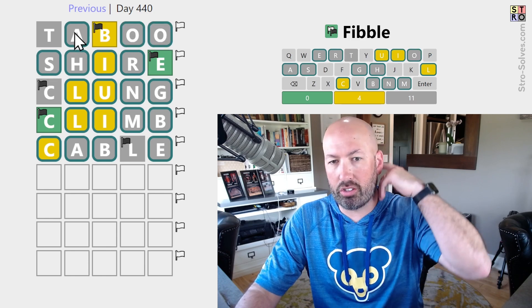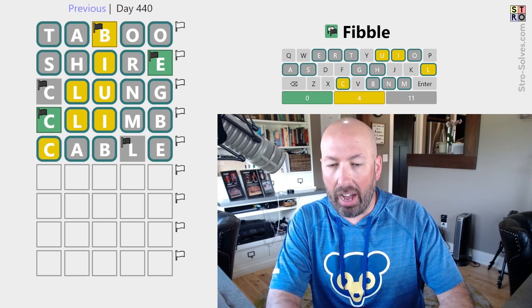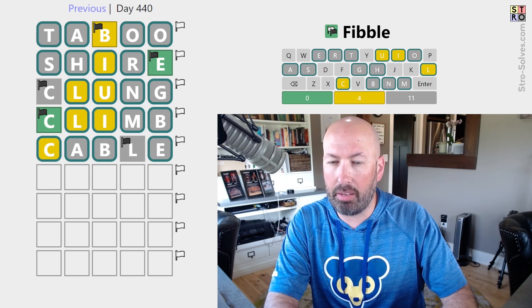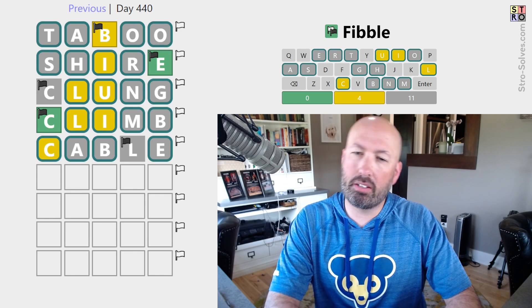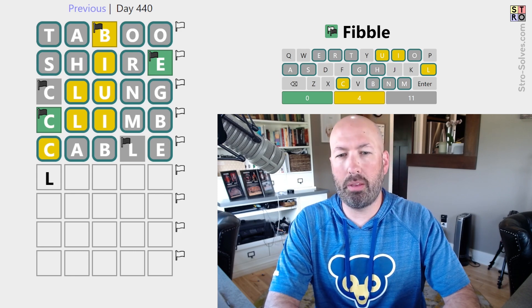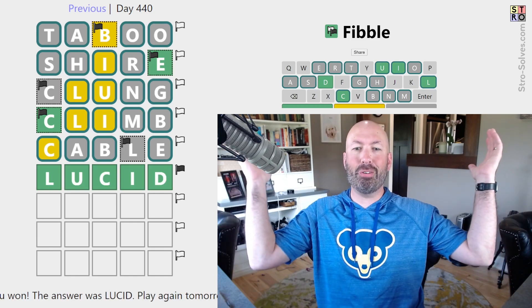Okay, so we have a C, an L, a U, and an I somewhere. We could have an E — it just can't be at the end — but I'm gonna assume there's no E. Interestingly, U and I can't be in the middle. So maybe something like... LUCID. LUCID would work. Let's go with LUCID. There we go, LUCID — all right!